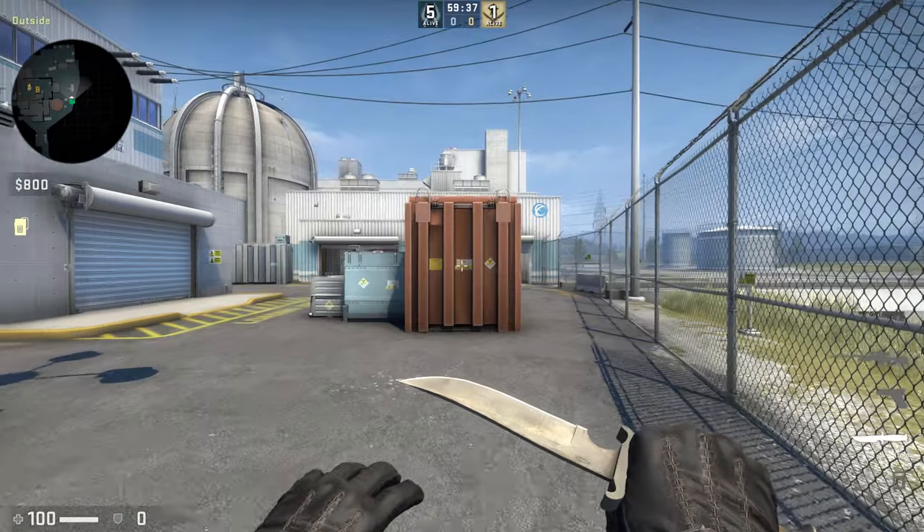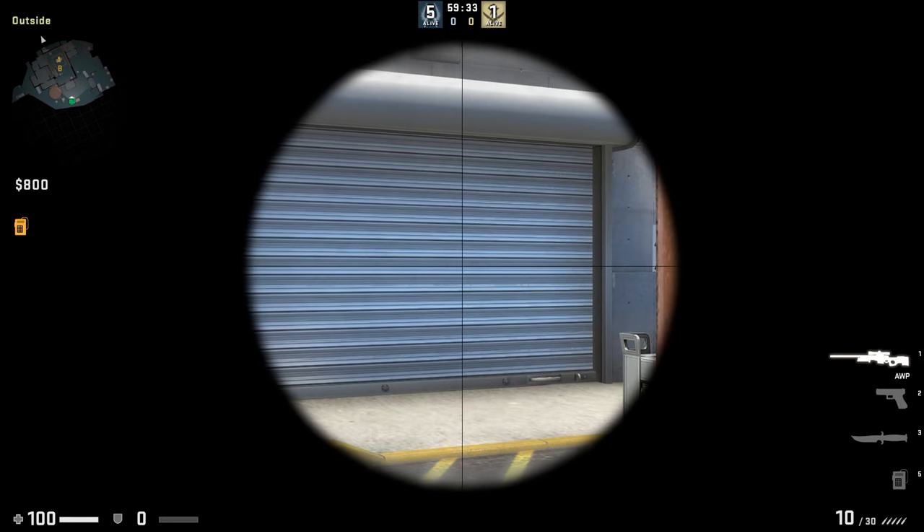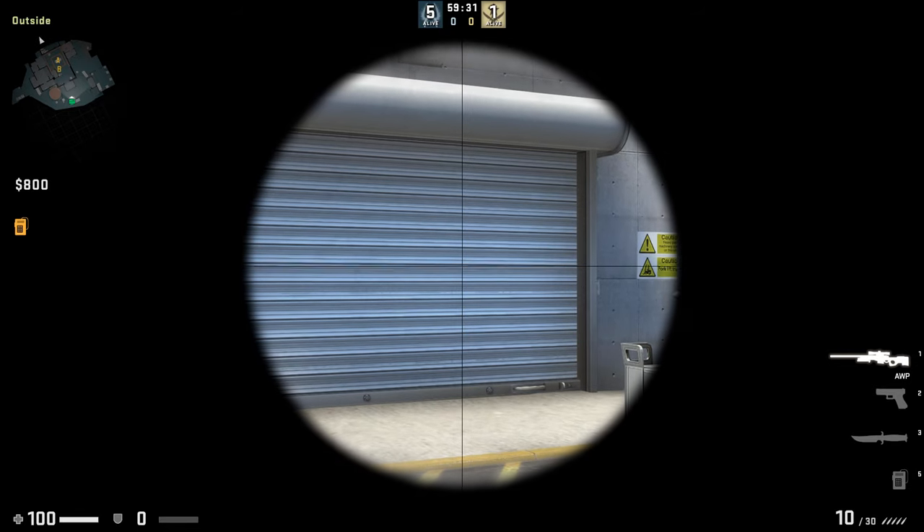To kill enemies camping in the same spot from outside, position yourself next to the brown box outside the A side, then shoot towards the mini room.